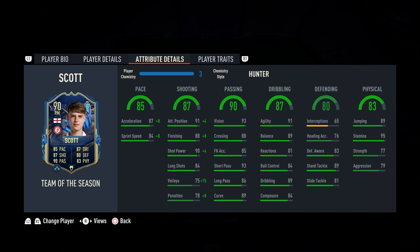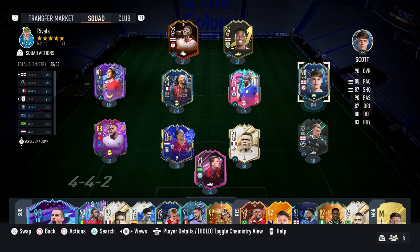He has an average body type in game, and I believe that the Hunter is the best chemistry style for this card. I'm going to be playing him further up the pitch to try to use those five-star skill moves and the four-star weak foot. This is a very versatile card that can play anywhere in the midfield and across the top of the line. With the Hunter, he goes up to 90 pace — 95 acceleration and 92 sprint speed. He gets 96 finishing, 94 shot power, 90 volleys, and 84 long shots. His short pass, long pass, and vision are very nice as well. 91 agility and balance are great, though the reactions, aggression, and composure are a little bit low.